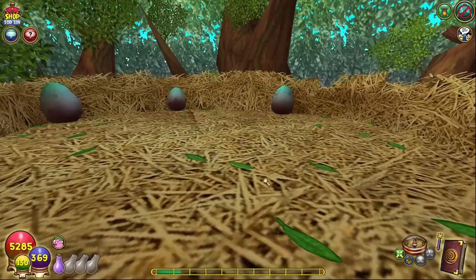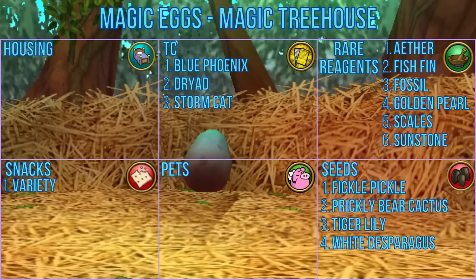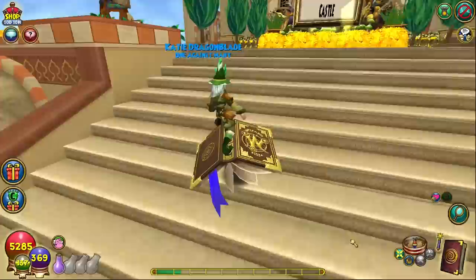The magic eggs can be found in the magic tree house, which is another housing item you can place wherever you want. Once you interact with the ladder, you can go up to any of the three eggs to get a random reward. Highlights include TCs like blue phoenix, dryad, and stormcat, along with reagents such as ether, fish fin, fossil, golden pearl, scales, and sunstone, a variety of snacks, and the seeds fickle pickle, prickly bear cactus, tiger lily, and white asparagus.